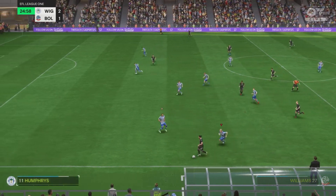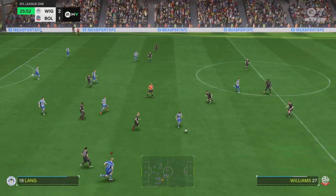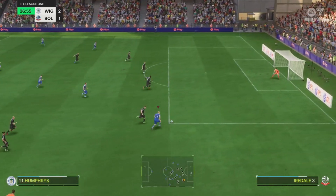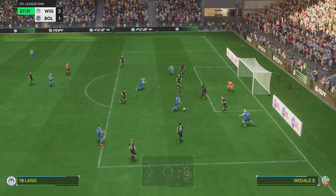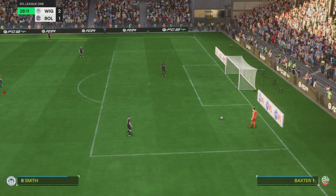The final thing to talk about is set pieces. Set pieces haven't changed much at all — they have the same setup where you choose where you're aiming and then add curl to the ball. Penalties haven't changed either; it's still the closing circle and when it hits the green circle you power up your shot. I think that was a nicely balanced way of doing free kicks last time around.